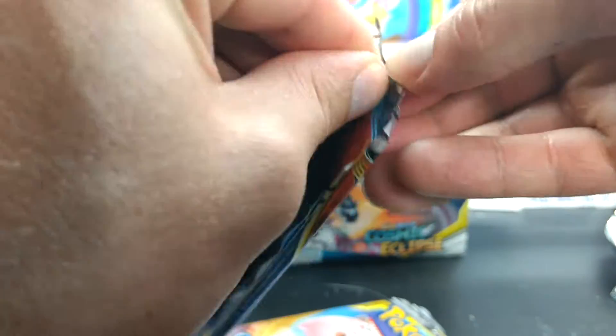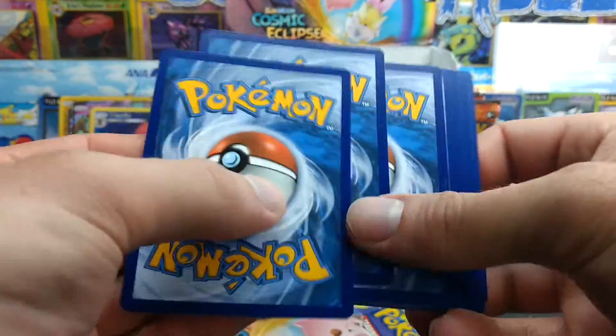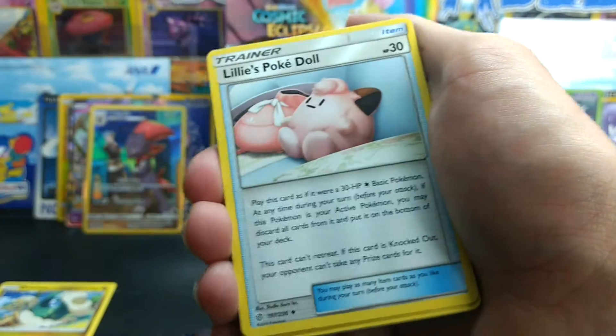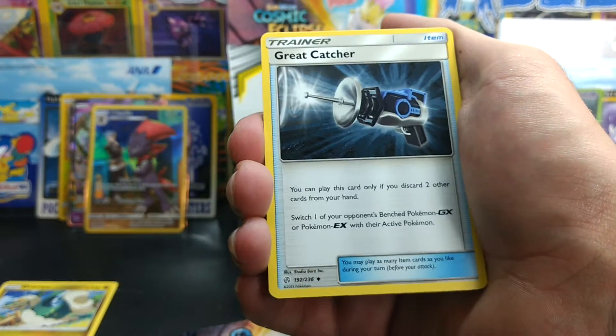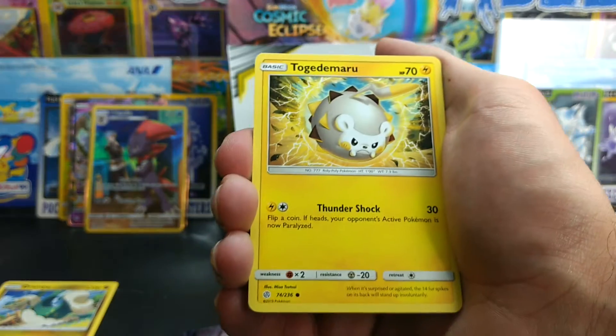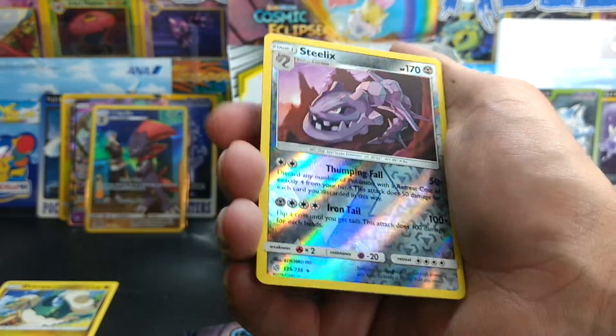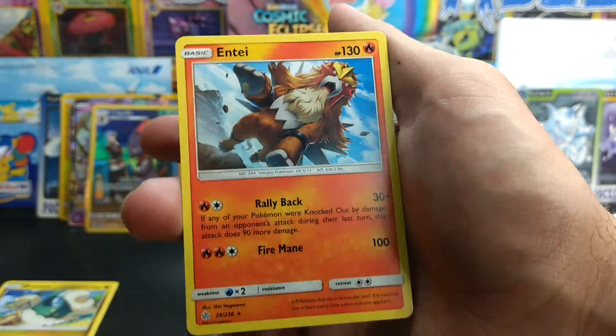Might actually keep that card. Probably not, being honest. Speaking of that, as always, any other cards you see will be listed on my eBay store — you can find them there, links always in the description. If there's anything else you'd like, just send me a message and we can work something out. Steelix Reverse Rare. And an Entei — that one's cool.